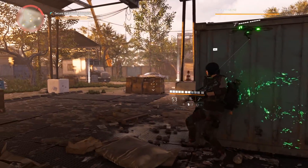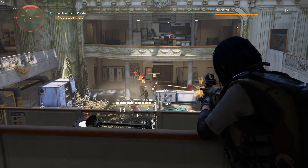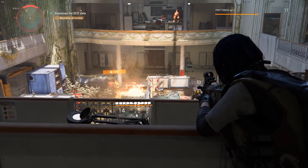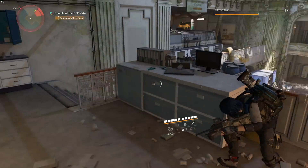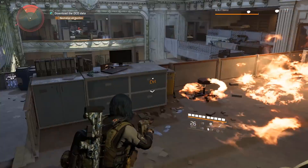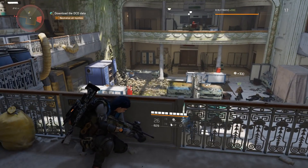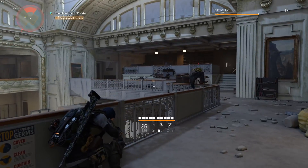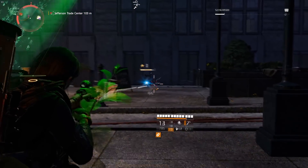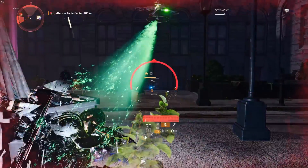Things get even messier once you get to endgame. To trigger endgame you have to max out your character level — which is level 30 — and complete all three strongholds and all of the main missions. At that point it begins the endgame storyline called the Black Tusk Invasion, where a new faction — the highly organized, extremely well-armed private military contractor Black Tusk — invades the map, takes over all of the missions and strongholds, and you ultimately have to kick them out. You may think that would be the prime opportunity to really expand upon the story and get into the conspiracy side of things, but unfortunately they still don't really go anywhere with the storyline once the Black Tusk faction shows up, and it just ends up falling flat for the most part.